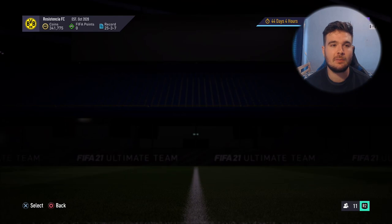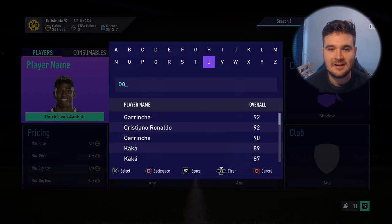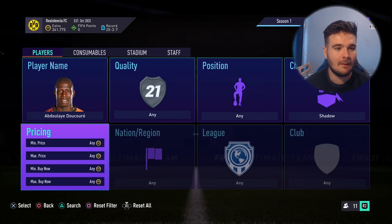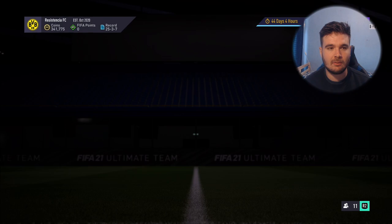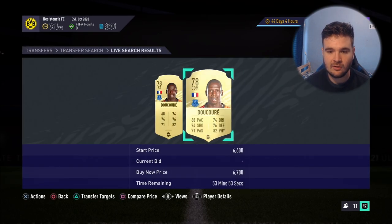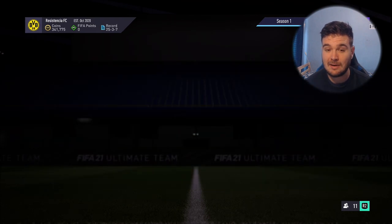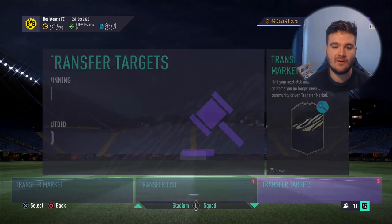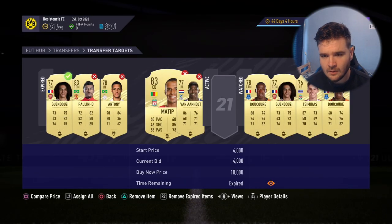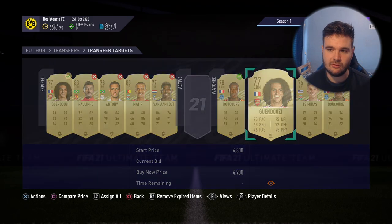Now let's check Le Core, which has a minute left. Search Le Core, check how much he goes for in this chemistry style: 6.2k cheapest, none at that price, then 7,000 coins, and a CDM version at 6.7k. So about 6k is achievable. Can we pick this card up for less? Let's see.